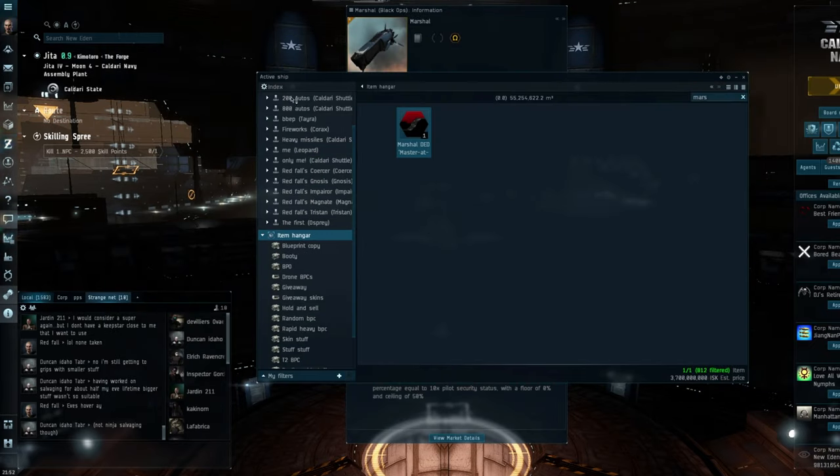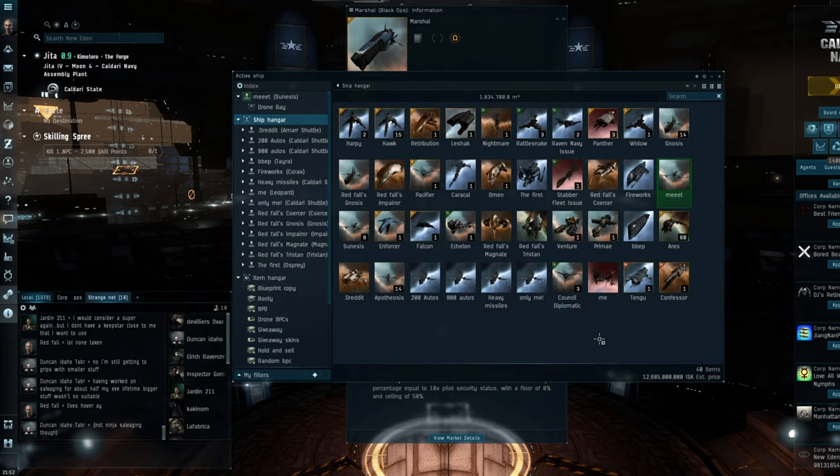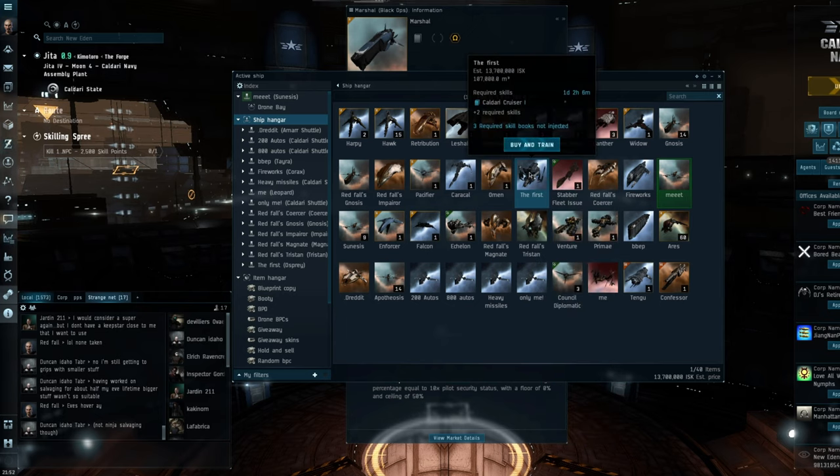And for all the people that have obviously helped me get to here, I still have all three ships. I've got the Enforcer still sat here, and we've got the Pacifier. These won't be sold on the market — these have a special place in my heart, the same as the first. This is the very first Osprey that I ever bought back in 2004, and it sits here in a special place in my heart.